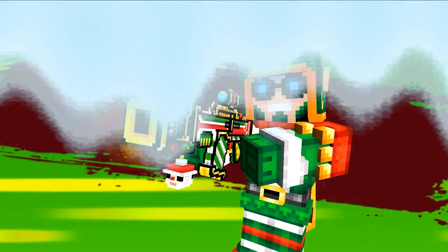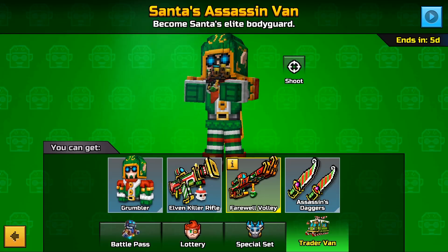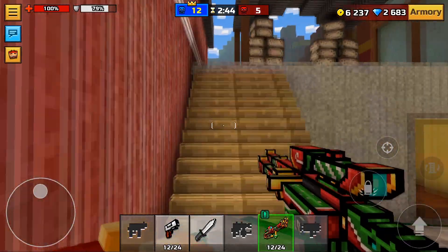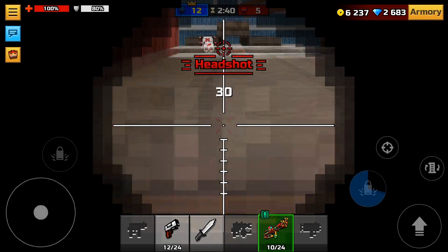Hello everyone, my name is Alamaka. Developers released a new update, and with the new update developers released three new Trader weapons. This video is a free weapons review. I think we need to start with the most interesting weapon here — it's the three-barreled sniper rifle.